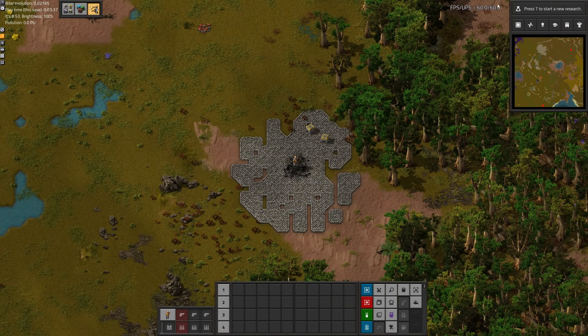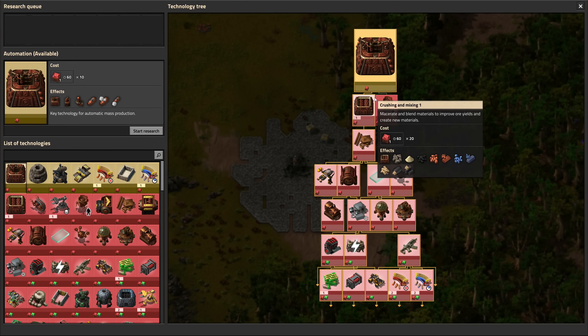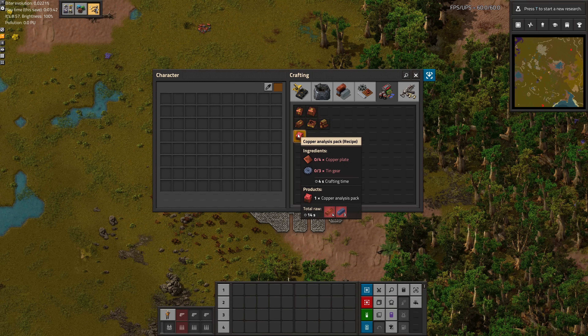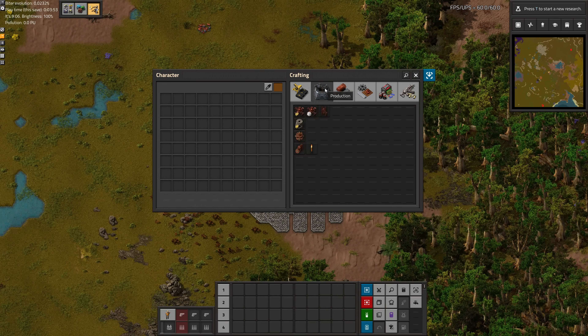To begin with, as with any playthrough, our first goal is researching something. And to do that is going to require research packs. In IR3, the research packs are themed based on the material that goes into them. The first research pack — the red packs — is a copper pack, requiring copper plates and tin gears. One interesting thing about IR3 is no iron at all; iron is actually a mid-game product.